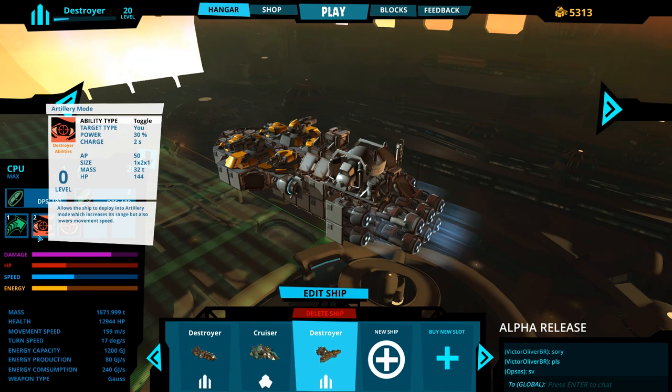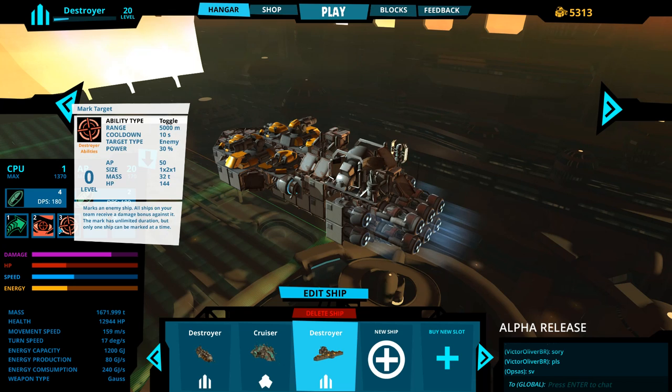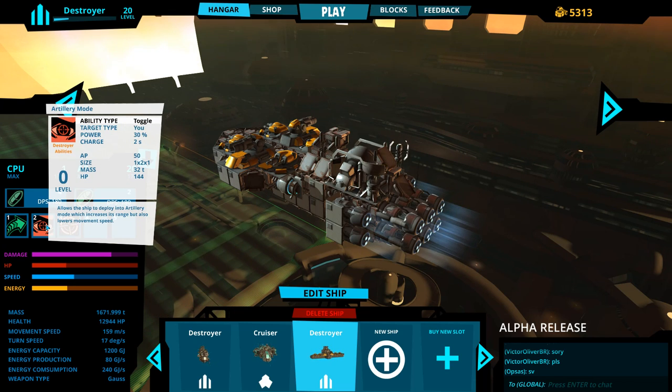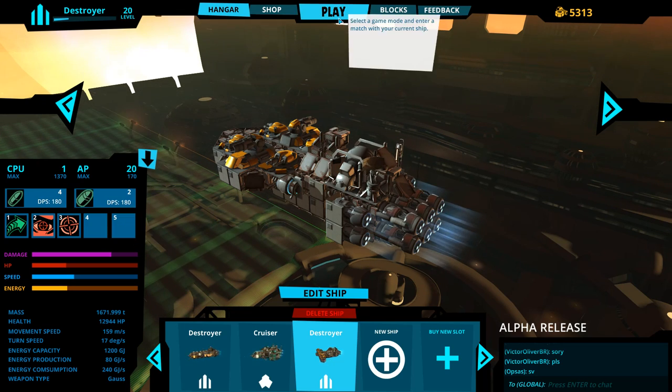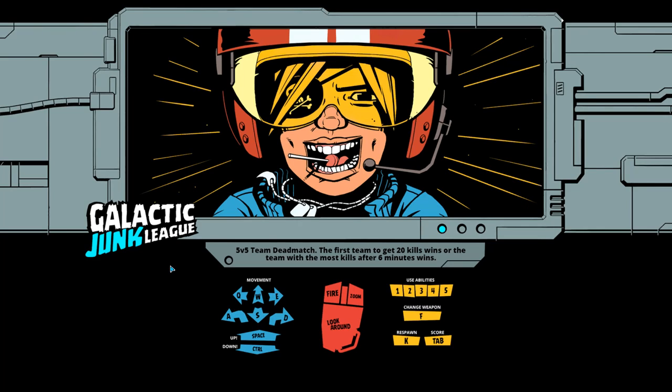Movement speed's pretty good. The cool thing about artillery mode and mark target is: artillery mode allows you to essentially shoot a lot further, which is what I'm going to need. Mark target allows for increased damage for your entire team when that target is marked. So we're going to hop into a practice to see what this thing can actually do.